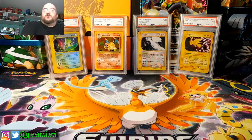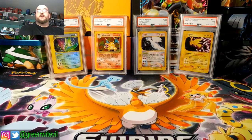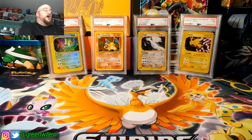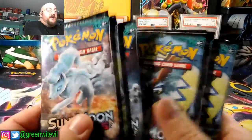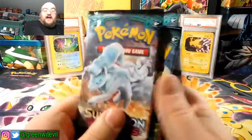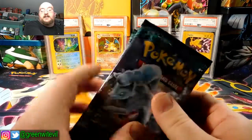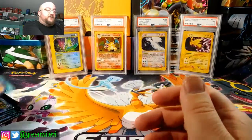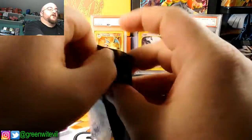If you guys noticed with the last Kommo-O video, you saw that I Photoshopped Kommo-O's head on the different Justice League characters. That was pretty funny. So now we'll do the same thing for Back to the Future. Today, this is the last of the Black Friday stuff that I got from Little Shop of Comics. Hopefully we're able to pull something nice — a full Kommo-O or Hyper Kommo-O would be really nice. Let's get right into this first pack.